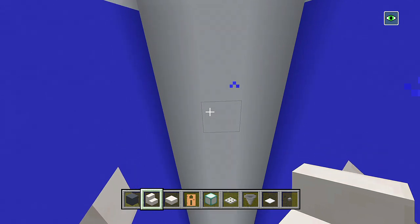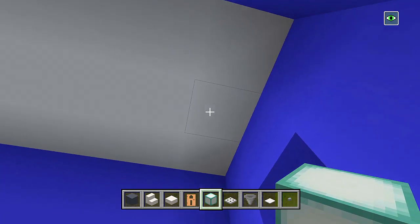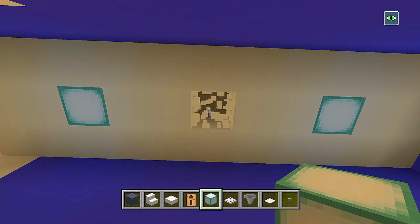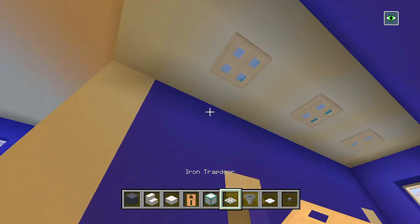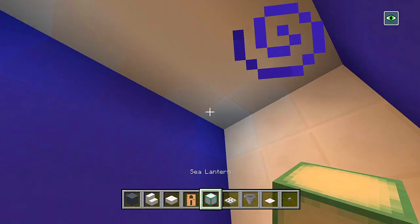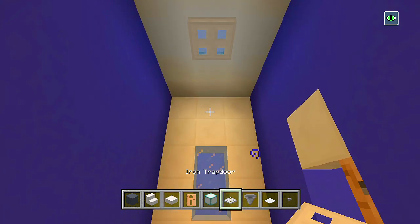Here in the ceilings we could do some of our lights. I'll leave two spaces and then I'll have a sea lantern, leave two spaces, have a sea lantern, then maybe just one more in the middle. We'll cover these up with iron trap doors. Then let's go ahead and do some of the lights here in the bathroom — maybe just have one here in the middle, iron trap door.